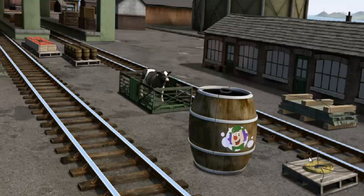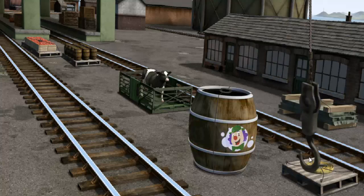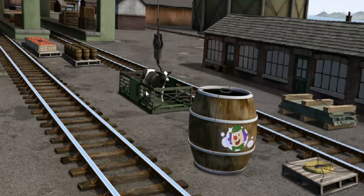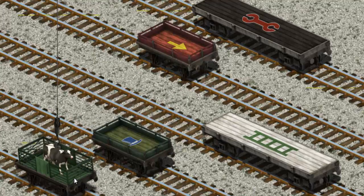It's a busy day at Brendam Docks. Thomas and his friends have many deliveries to make. Salty must deliver the cow to Farmer McCall's farm. Show Cranky where the cow is. You found it! Let's lift and load. Now the cargo must be loaded. Help Cranky find the black flatbed with a purple square. You found it!